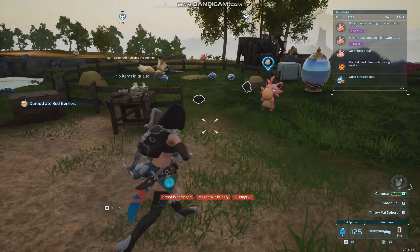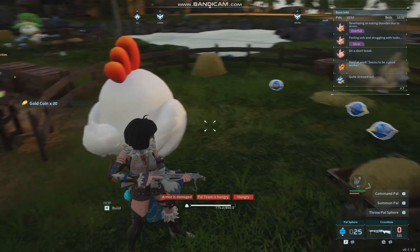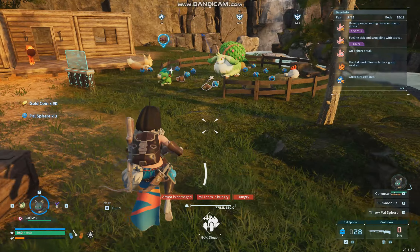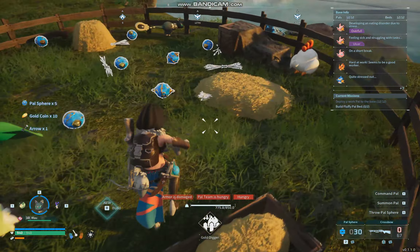Now I'll show you some tips on how to get a good economy up and running. You want to get a ranch - I usually put a chicken in there to create eggs, and some Vixies to create Pal spheres and dig up arrows. Look at all this stuff they've dug up - gold, Pal spheres, arrows. You don't have to craft this stuff anymore, it's great. And the black cat, if you put it in the ranch, will just dig up gold constantly so you can buy stuff from merchants.